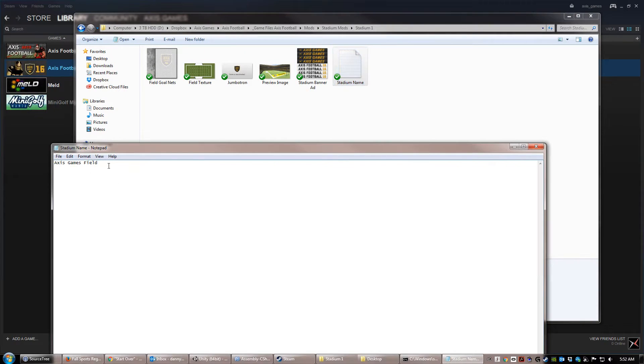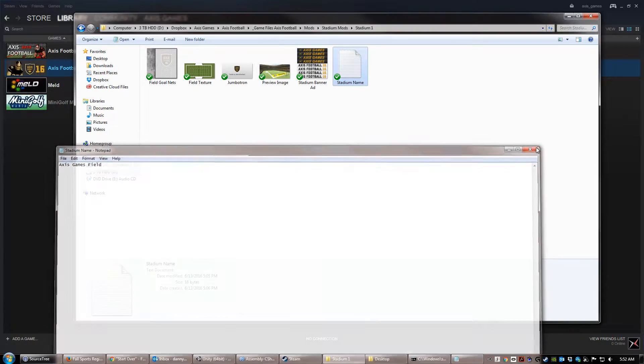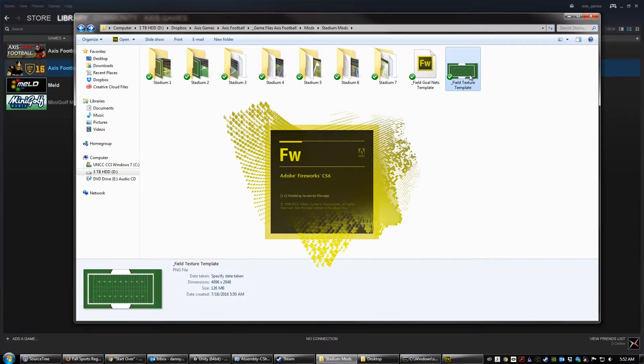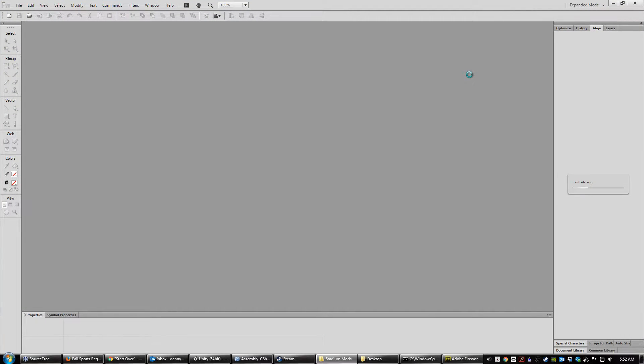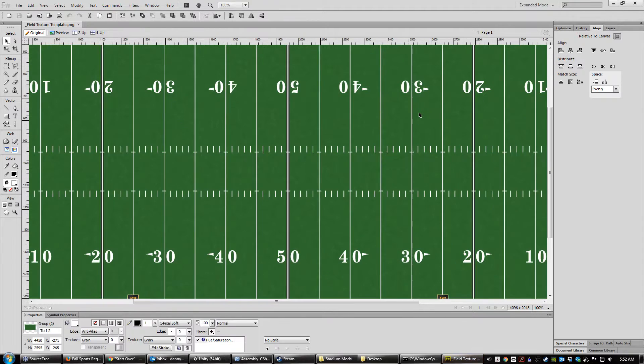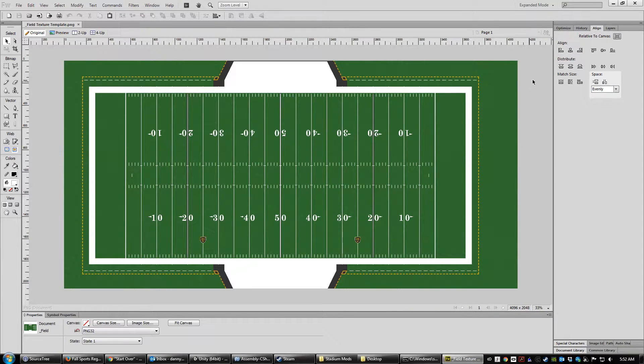You can change the name of the stadium just by changing what's in the text file. Now let's take a look at the template. This is a layered PNG. I'm opening it up in Fireworks, but you can use Photoshop, GIMP, or whatever image editor you prefer. As long as it's got layers, you'll be fine.